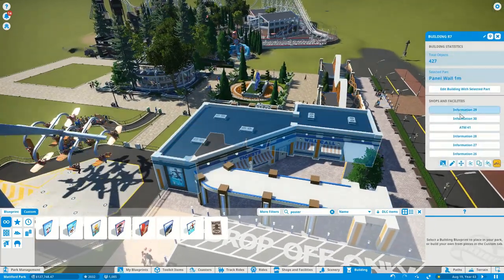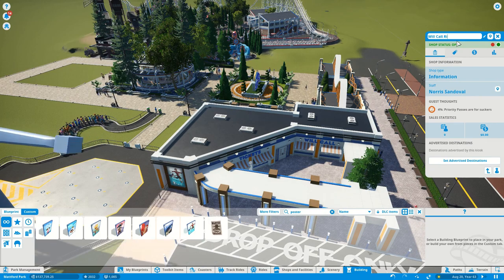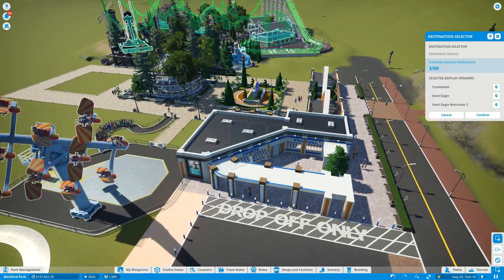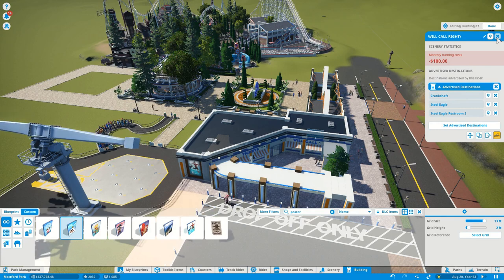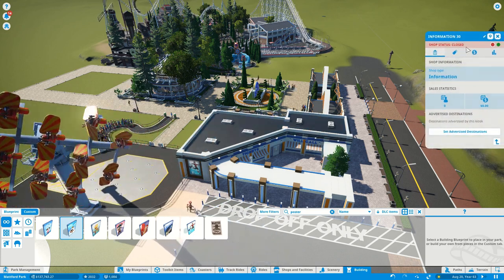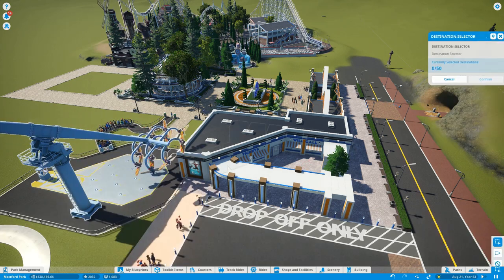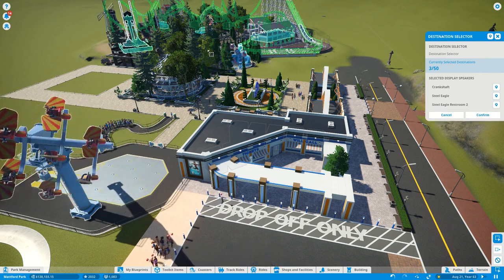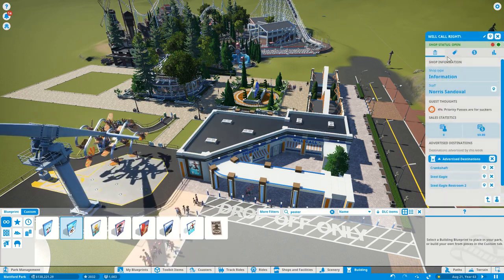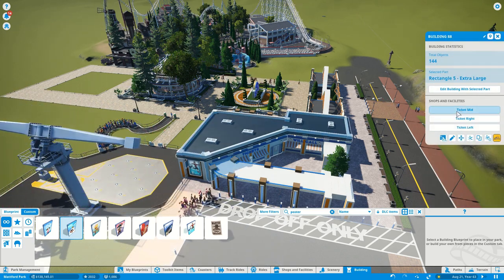Now we have to worry about will call rates. I put way too many will call kiosks in — maybe I'll open one every so many new attractions. We don't have enough priority pass attractions yet so we're really not going to be making much money on this, and that's okay because we're not trying to make money at this point. We already made enough money, so let's look at the ATM. Setting the priority pass price to two dollars — one dollar per attraction with only two attractions — it really is for suckers at this stage.